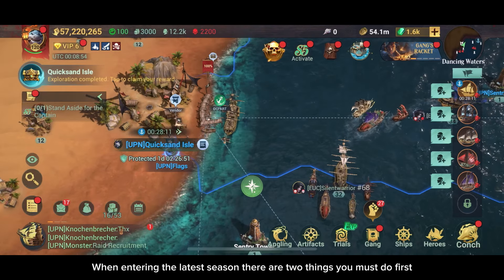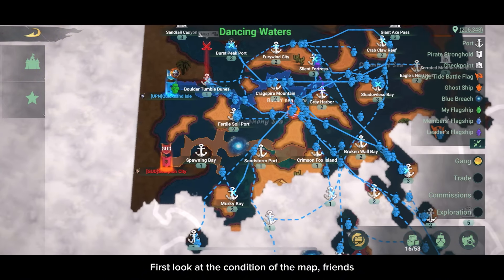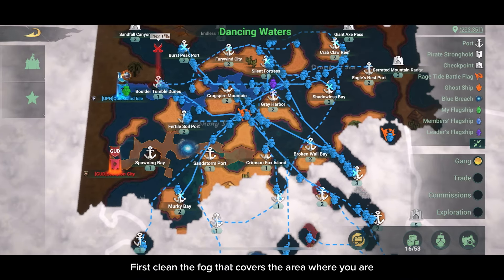When entering the latest season, there are two things you must do first. First, look at the condition of the map. This is the Season 5 map, which is in the form of a box. For now, the position of my alley is in the lower left corner. First, clean the fog that covers the area where you are.